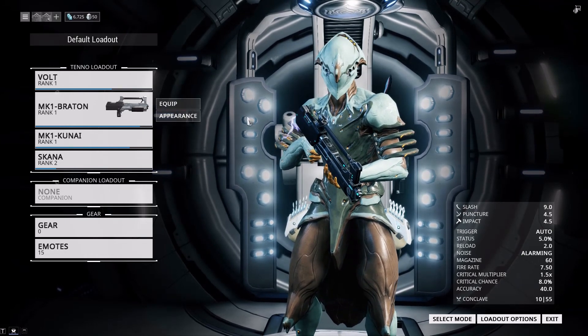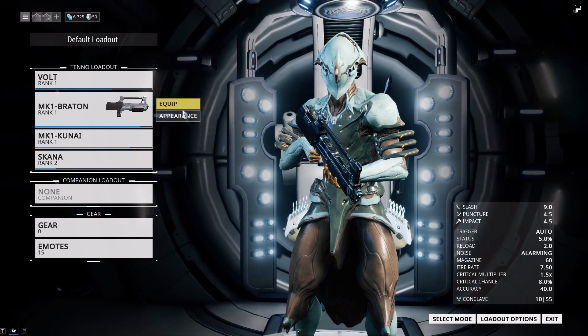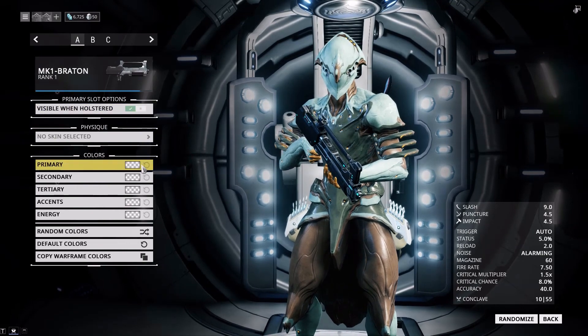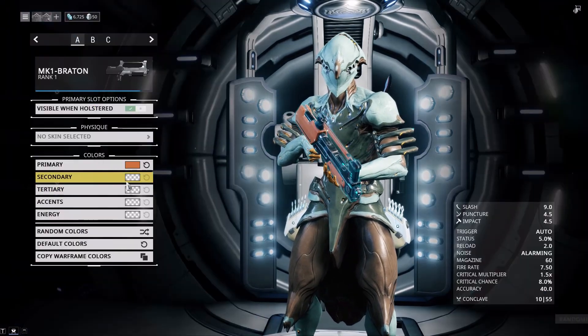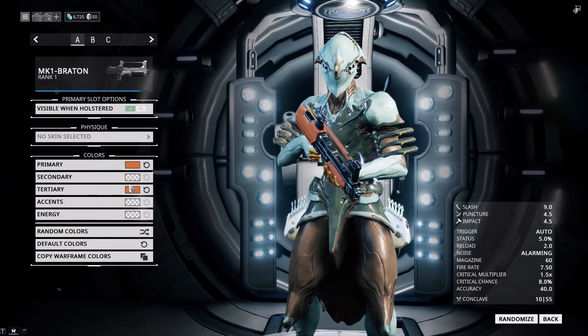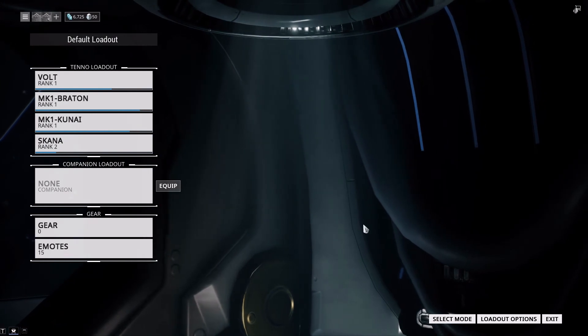Mostly what you want to do is go to... oh, we can't upgrade yet. But from here this is where you would equip stuff to it, like those mods you found to increase the damage. Oh, I can make it pretty colored. Yeah, you can fiddle with the colors, you can buy color palettes and all sorts of stuff. So should we get on with the next mission then? Sure.